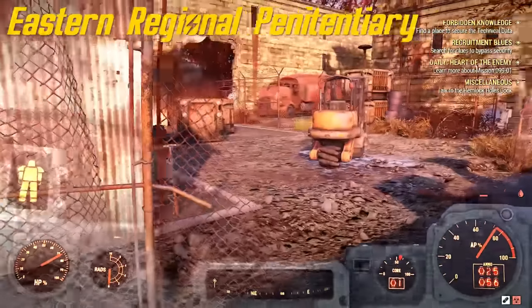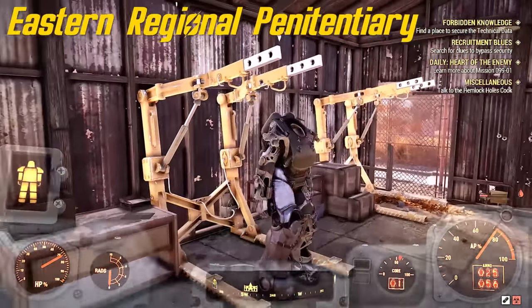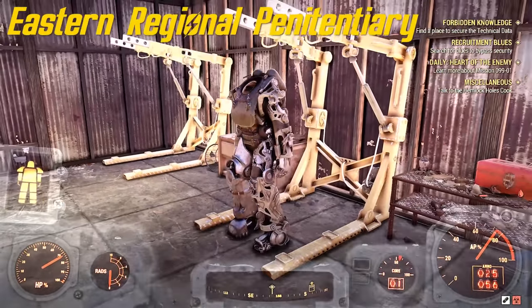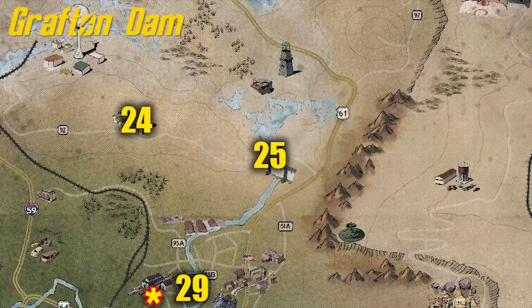You don't really have to kill them — they're far enough away, they're not gonna come running up. You could just run in here and if the power armor is there, it's gonna be in this middle power armor station. You can grab it and leave. Very simple.